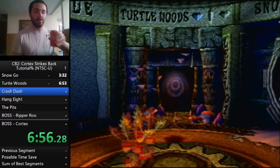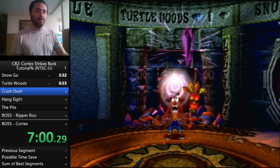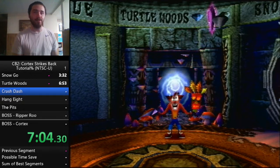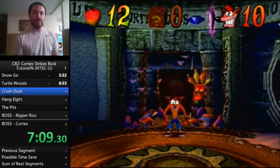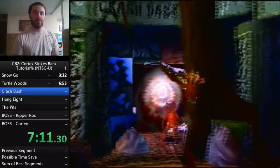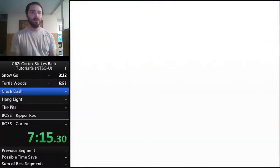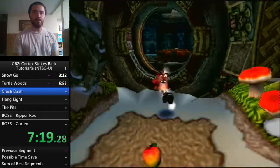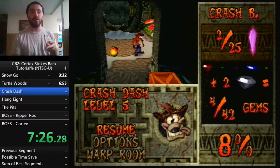To skip cutscenes, I'm doing something called walking while talking — basically, if you jump and spin to dismiss the dialogue, you can move while the cutscene is happening. You'll be mashing jump, spin, and triangle all together.